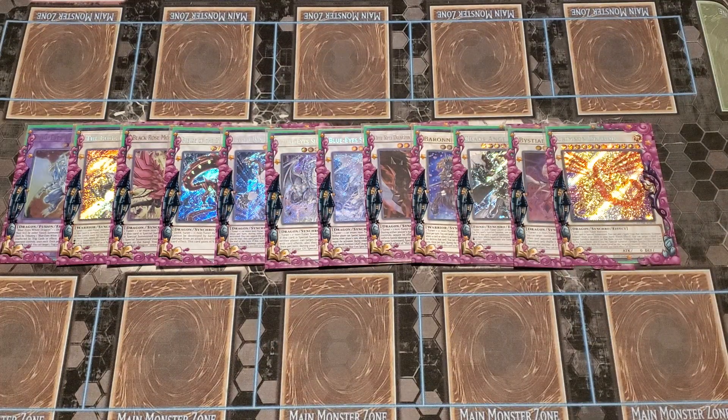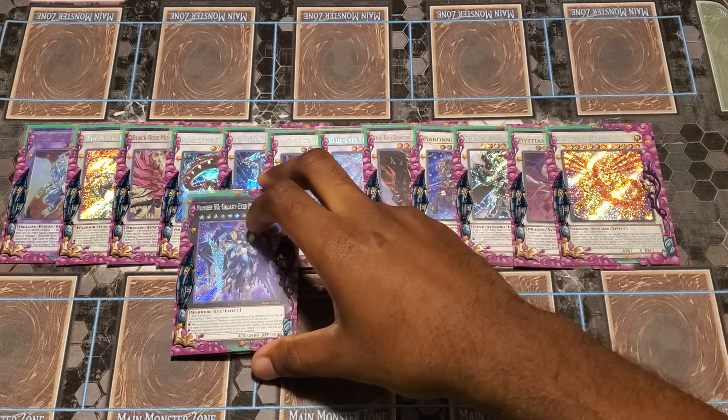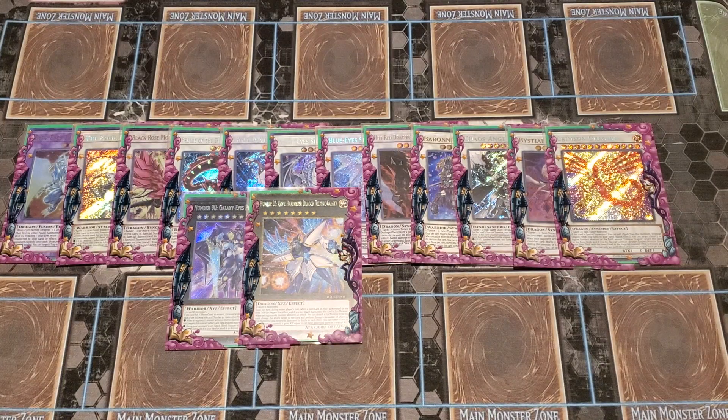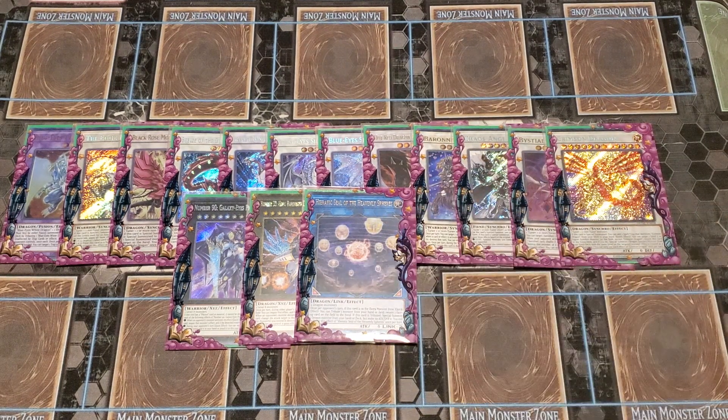So that is the Synchro lineup — a heavy Synchro line. For the only two Xyz I play: Galaxy Photon Lord and Hope Harbinger — the two Rank 8s I believe you should only be playing in Blue Eyes now. As I said, this is more Synchro-reliant. And the one Link Monster I do play is Heavenly Spears. I did have Link Karibo, but there are cases where I don't always have a level 1 on the field, so it'd be a dead card. Heavenly Spears is going to be a lot more live since our extra deck is pretty much all Dragon.